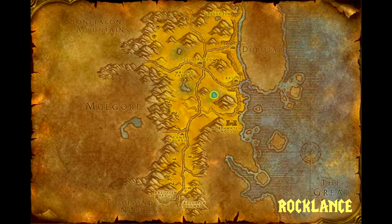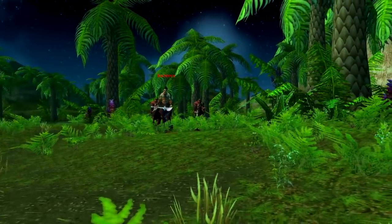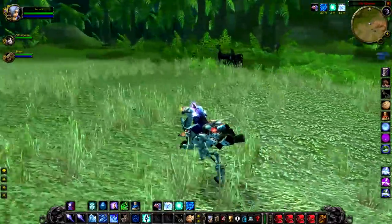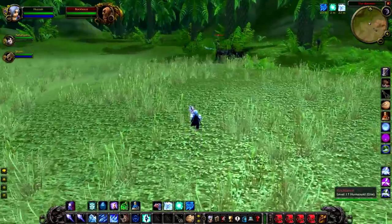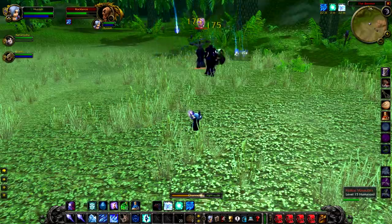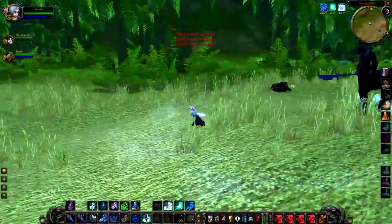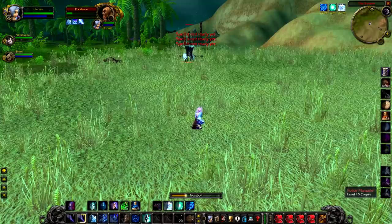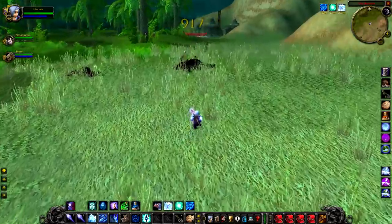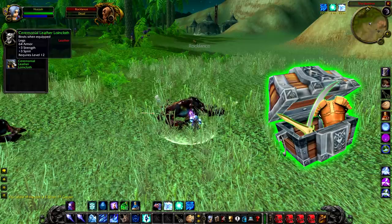Next up we have Rock Lance, a level 17 elite centaur that roams around the Forgotten Pools. Rock Lance is going to be pretty tough to kill as he always has two adds with him, roams about all the time, and does a fair bit of damage. I probably wouldn't try and kill this guy unless I was doing a completionist run killing all the rares in the Barrens — he is quite tough to kill and he doesn't drop anything unique, just a random green, so overall it doesn't feel that satisfying.